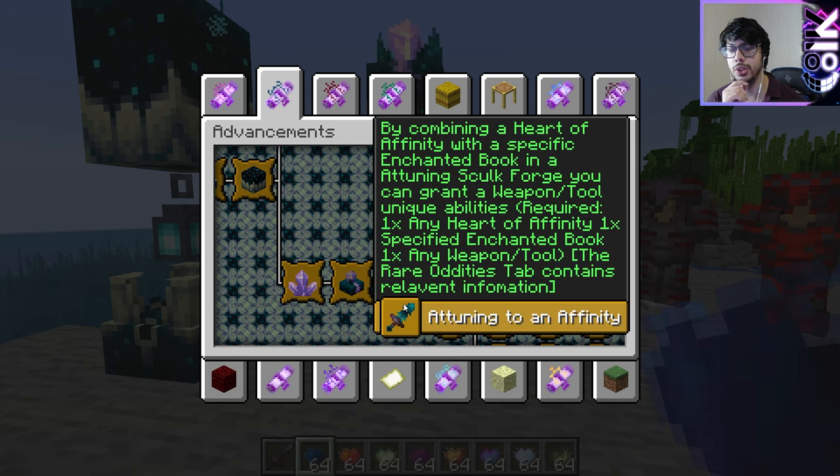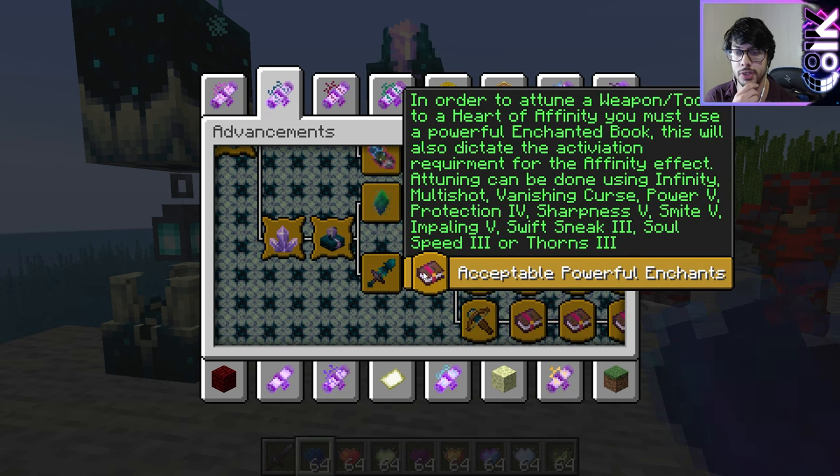So, using the attuning forge, we have attuning to an affinity. By combining a heart of affinity with a specific enchanted book in an attuning forge, you can grant a weapon or tool unique abilities. Requires one heart of affinity, one specific enchanted book, and one weapon or tool. We then have the specified books listed here, and you can probably prune them down since they do overlap.